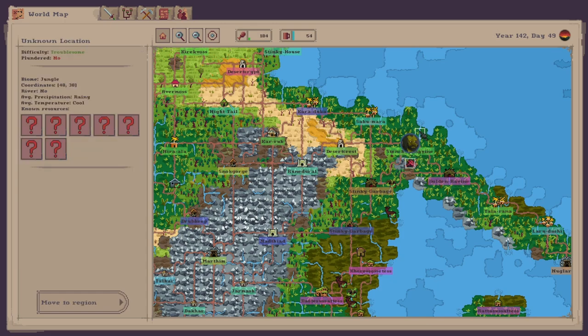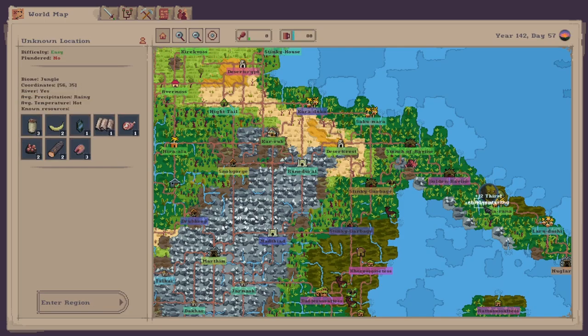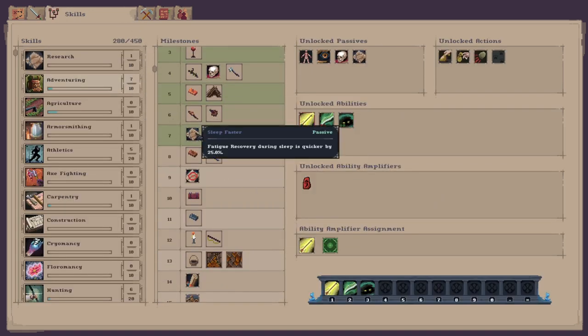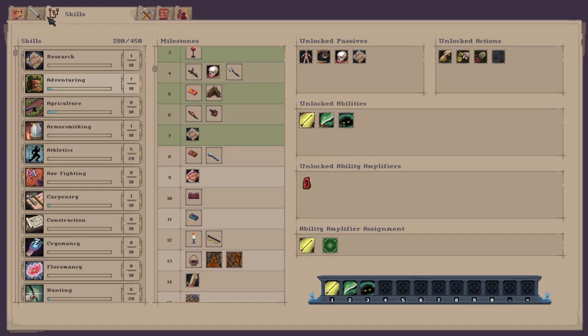A couple more POIs and I should hit that adventuring level. Follow the river down here. There we go — adventuring level up! So I should be able to craft the water skin now. I can also sleep faster — fatigue recovery during sleep is increased by about 25%. Nice.